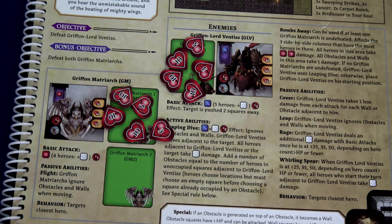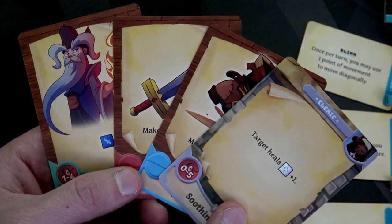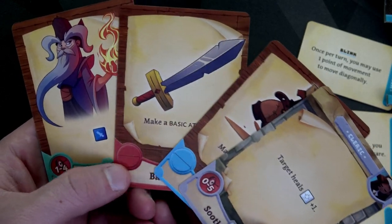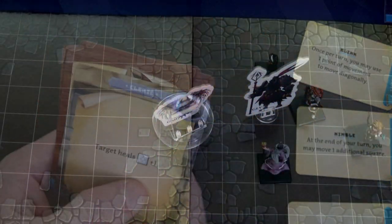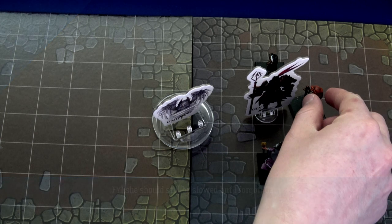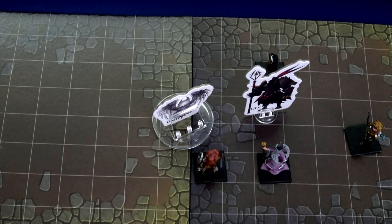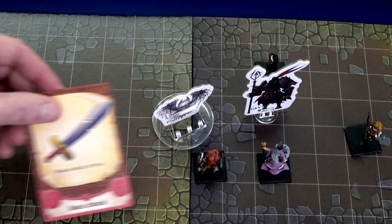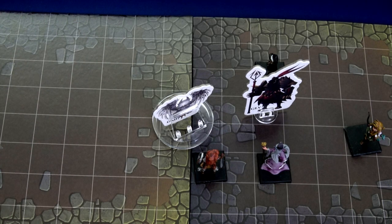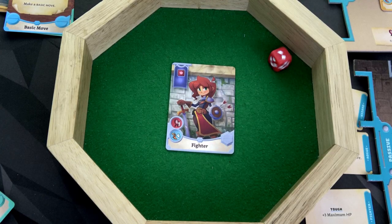Cleanup — draw cards for the next round. Wait, I'm realizing I totally skipped Roberta's turn. I'm going to play her basic move using blink to move diagonally: one, two, three, four. I'm right here. Then just a simple basic attack on this Griffin: one red die — two damage. That's exactly what we needed. That Griffin is gone! No more Griffins means a happy group of heroes. Now it's all on Lord Ventus.